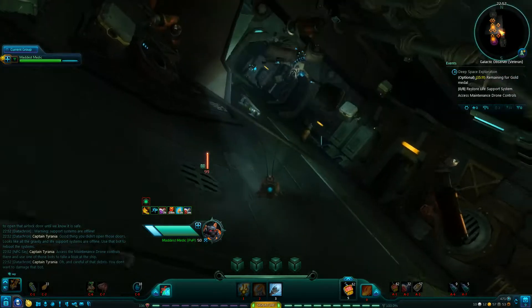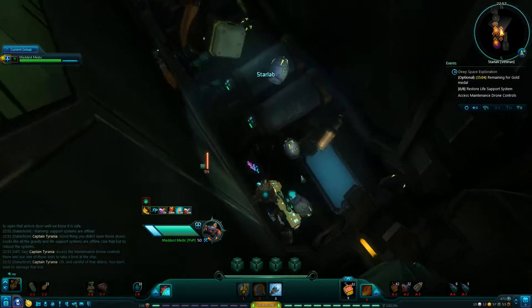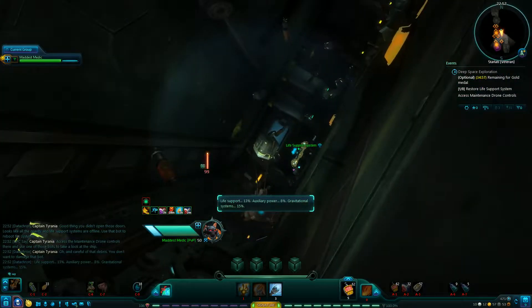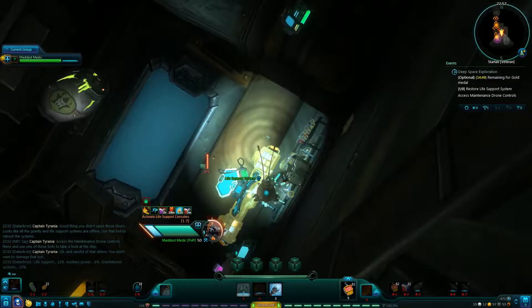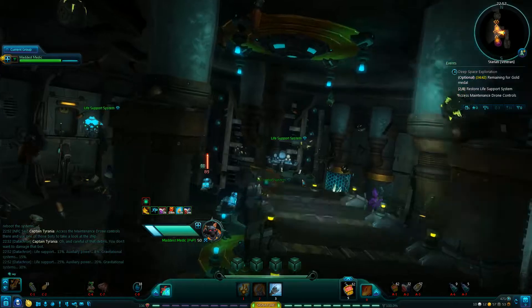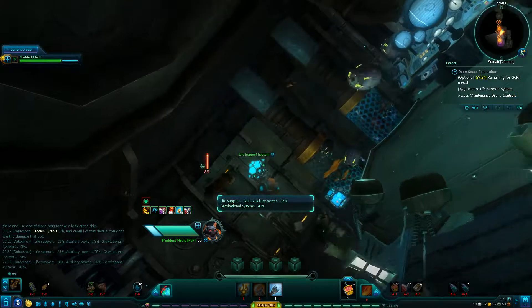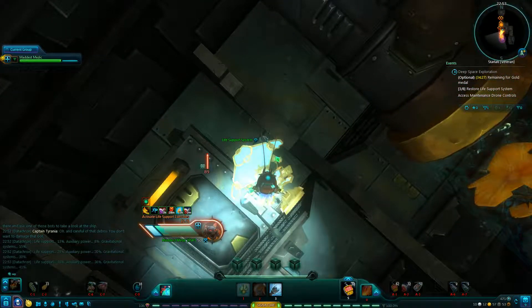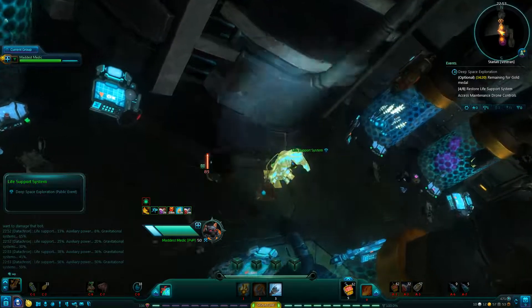Now things start blowing up. You can press Escape to skip this part. Now we have to restore the life support systems and access the maintenance control drones. Access this panel here — now you're a drone in zero G. Use your mouse to look around, it makes it a little easier. Use your forward thrusters mostly to get through, and try to dodge as much floating debris as you can. If you get damaged, you can repair your bot at one of the maintenance drone repair stations. Go into the room to the left and then to your right — start with this panel.